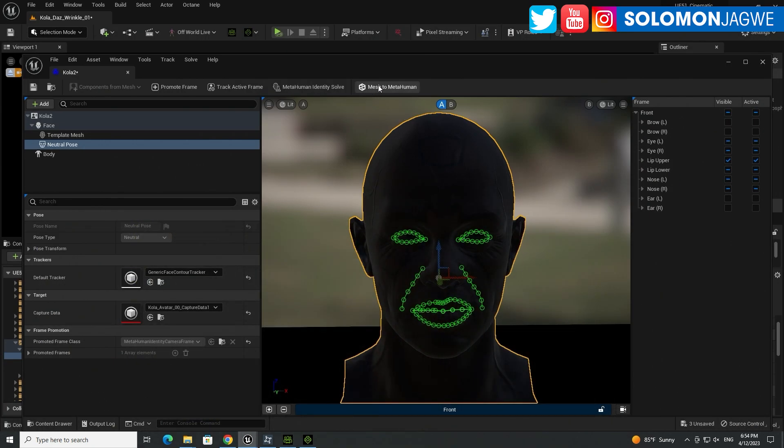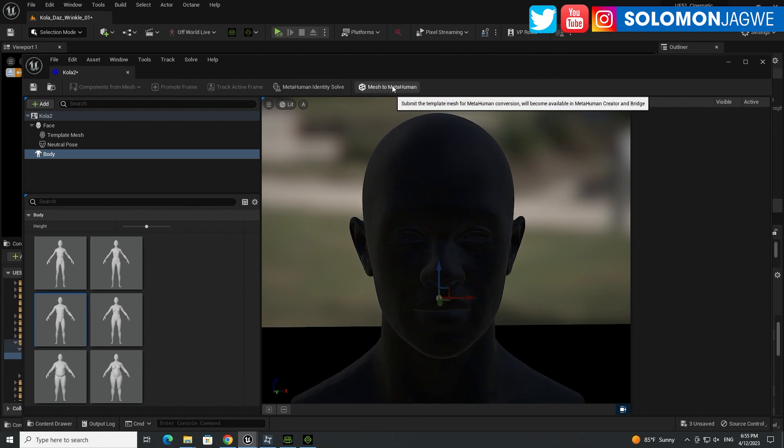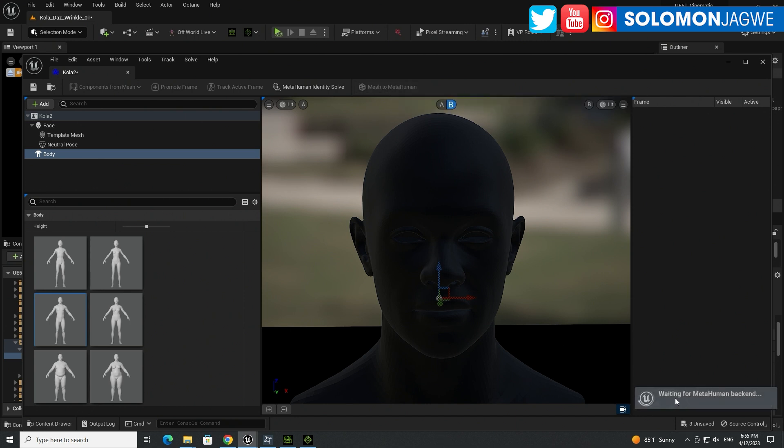Once that's done, you can convert this to a MetaHuman. Select the body type — I'm going to select Average Body Type — then click Mesh to MetaHuman. You can also go back and forth to see what the model looks like without the textures, which come later. Press Mesh to MetaHuman and let the system do its thing. Depending on your internet speed, because this is a cloud-based system with MetaHuman Creator, you need an internet connection for it to work.